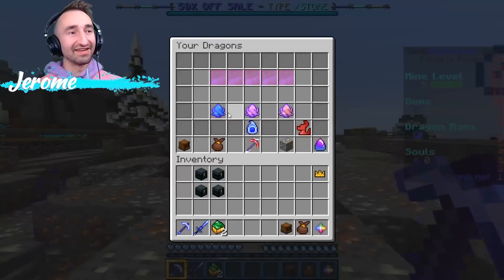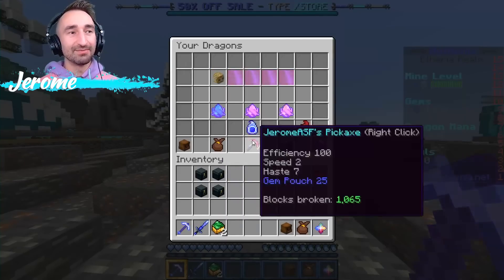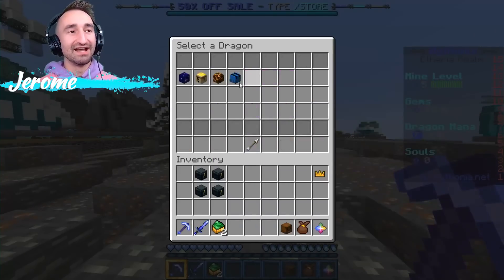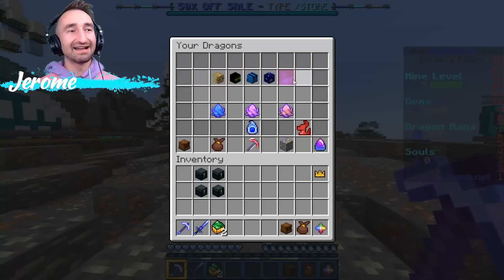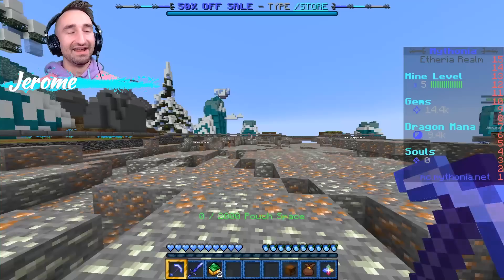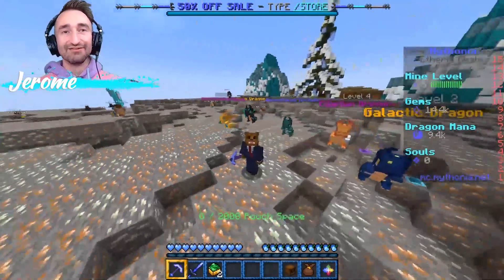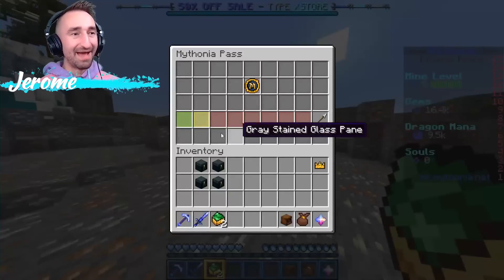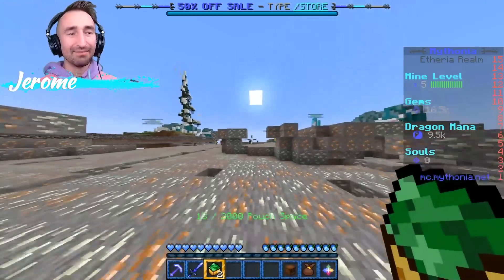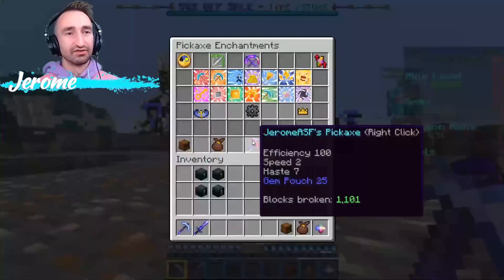Go to your dragons and equip them in the top slot here. Make sure you pick some of your best ones — there's the Egyptian pet, we definitely want the Neon Dragon pet, the Apocalypse pet, Galactic, and last but not least the Billionaire Dragon. Now they'll follow you around, and as you unlock more and more of them they'll level up and get stronger. I also got two large gem pouches — I must have just got a random achievement on the server. Opening the dragon eggs did that.